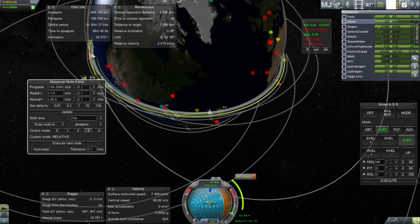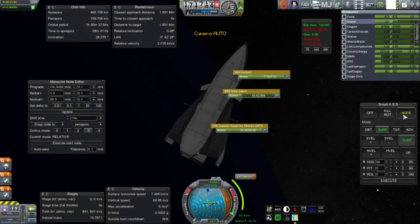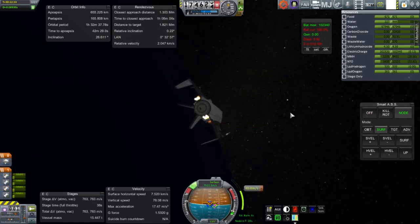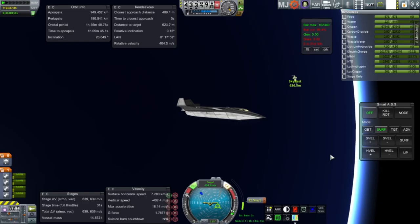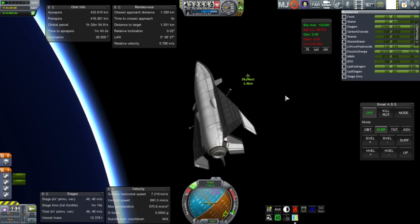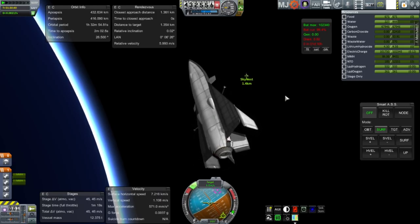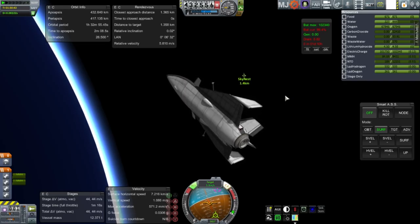Here we go with Moon Chaser heading over to the station. It takes a little bit of time to get there, not too much Delta-V — it's got 841 meters per second as you can see. The rendezvous is not too taxing. I'm fine-tuning it, but I did not realize at this point how much Delta-V trouble I would be in. The problem is that Moon Chaser, because it's meant to re-enter, does not have any RCS ports on the bottom of it, and it's got really powerful RCS ports on the top. Those powerful RCS thrusters on top guzzle up a lot of fuel.